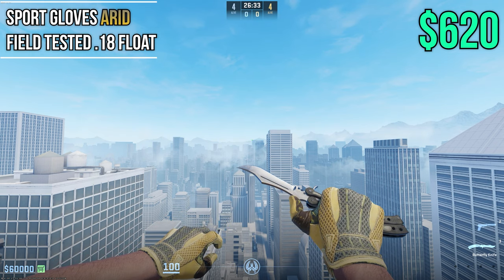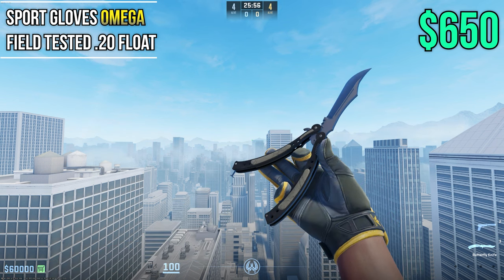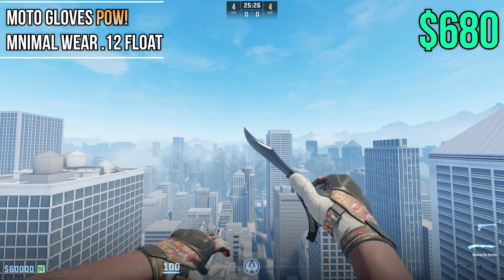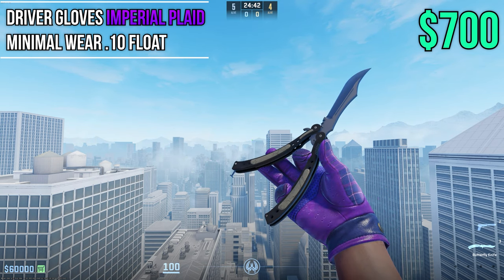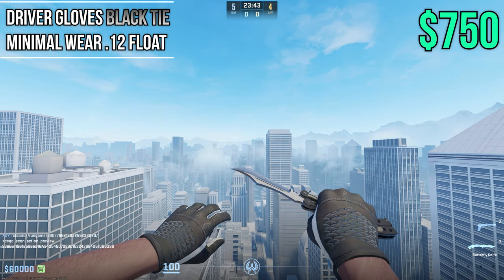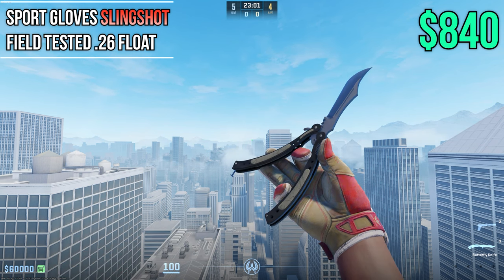On the cheaper side of sports gloves we have Arids at Field Tested 0.18 float at $620. Continuing with sports gloves we have Omegas — in my opinion they look amazing — at Field Tested 0.20 float for $650, one of the best yellow gloves in the game. Next up we have Pals at Min Wear 0.12 at $680 — one of the cleanest orange and white gloves in the entire game. Imperial Plaids return in Min Wear at 0.10 float at about $700 for a very clean pair. Emerald Webs are a nice pair of green gloves at Field Tested 0.20 wear for $720. Black Ties make a return at Min Wear 0.12 — very low float and very clean — at about $750. Last but not least, the best red sports gloves in the game: Slingshots at about $840 in Field Tested 0.26 wear.